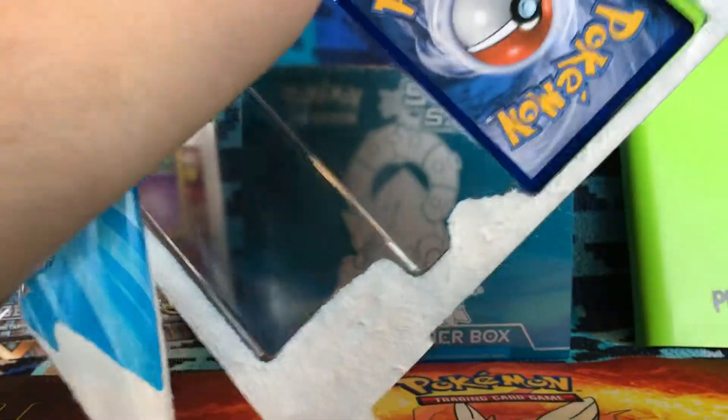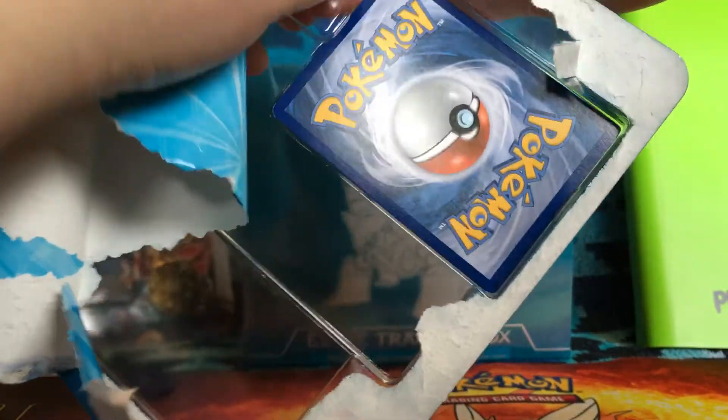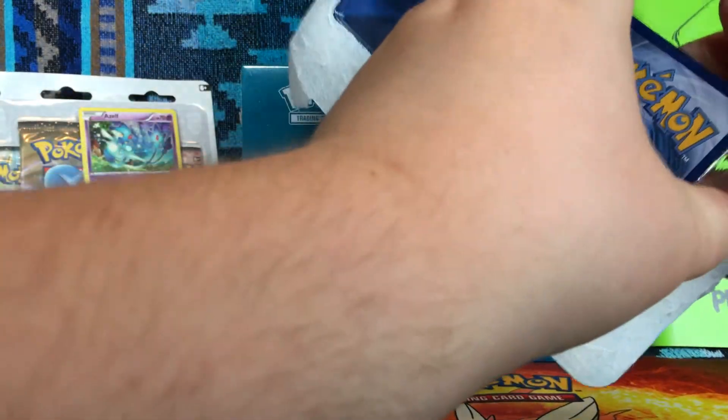And then we'll take out the coin. I'll take out the coin and the card — oh, I don't want to bend anything. There we go. The coin and the card, and then I'll do close-ups on those. Put the coin down, make sure I don't hurt the card. There we go.